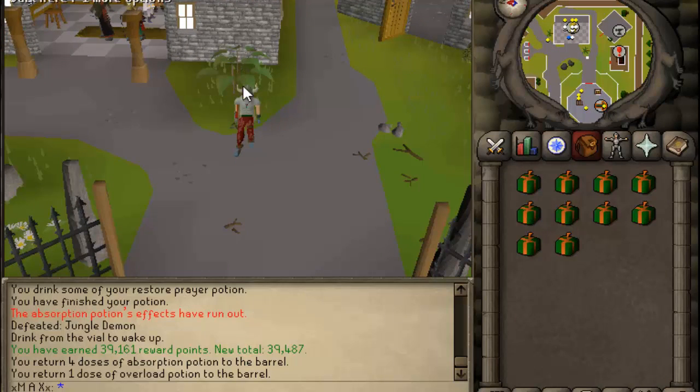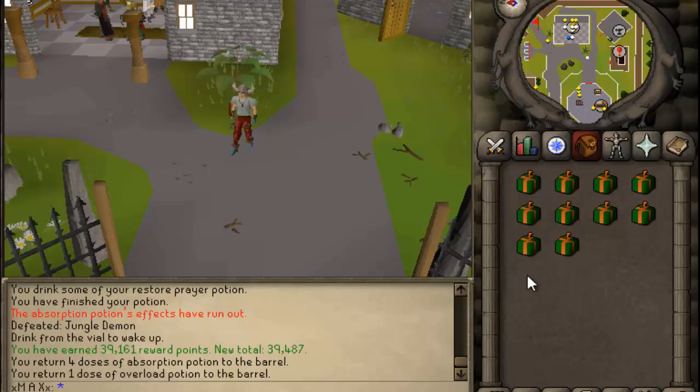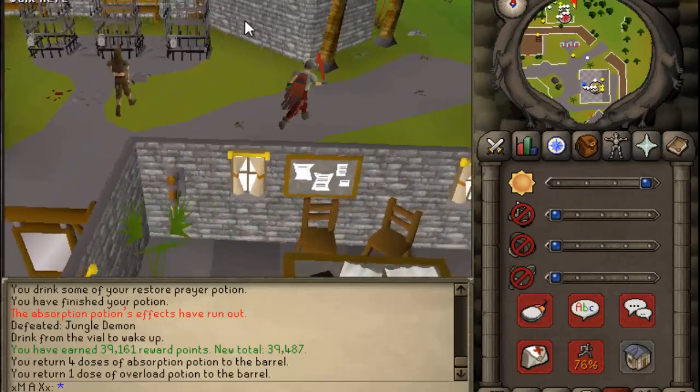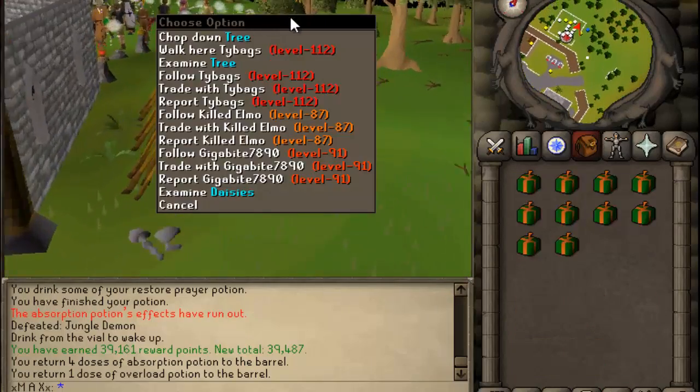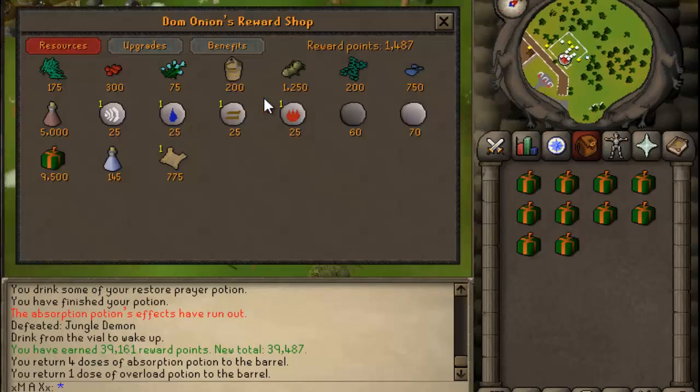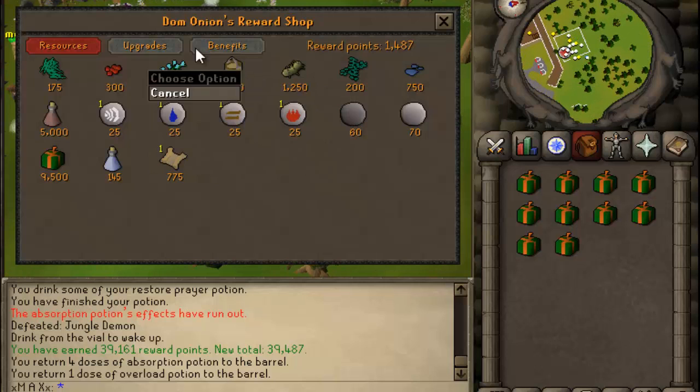This video is basically going to be telling you what rewards to pick. I can walk over there now — it's by Yanille if you've never been there — and it costs a little bit of money for each round. I suggest doing it on hard mode if you haven't done it before. Here's the rewards — pretty good rewards actually, a lot of good stuff.